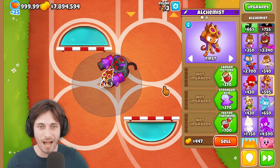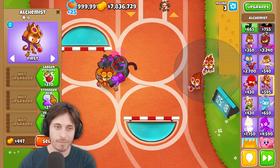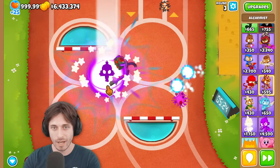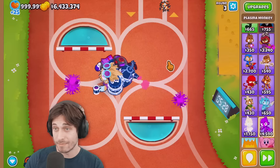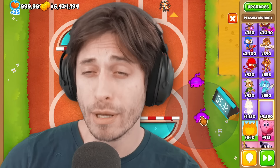There's got to be something about it. We'll do the Alchemist and keep it at level one — keep all these level one. What else? Plasma Monkey — get a little Plasma Monkey fan club up in here.